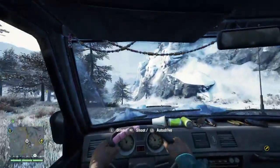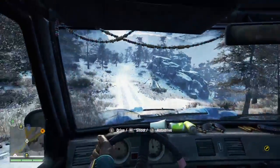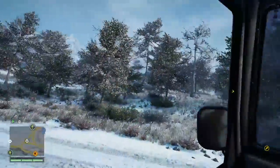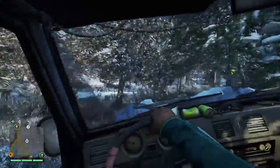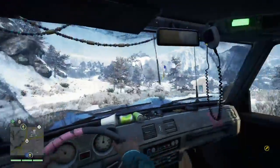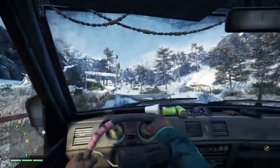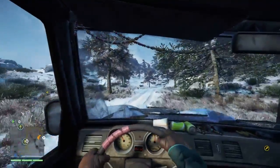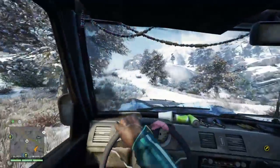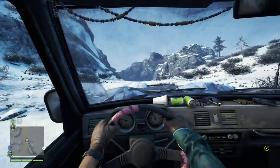Looks like there's another vehicle, whatever. I keep hearing something — this is not the way we want to go. Down there is where the Yaks are or something like that. Not the Yeti — we don't want to hunt Yaks, we are Yeti hunters, not Yak hunters. I'm pretty sure this vehicle is faster than the Yeti, but the Yeti is pretty damn fast.